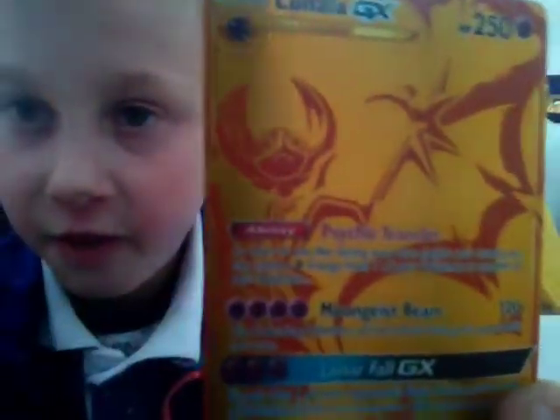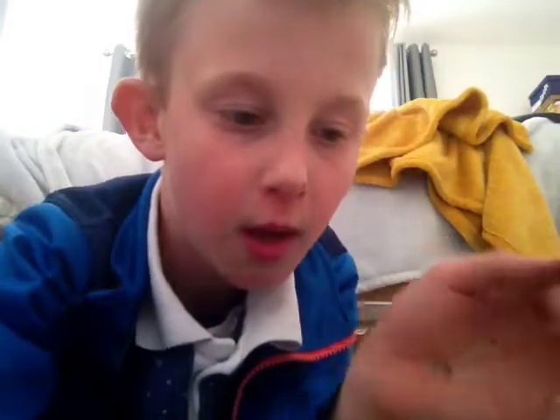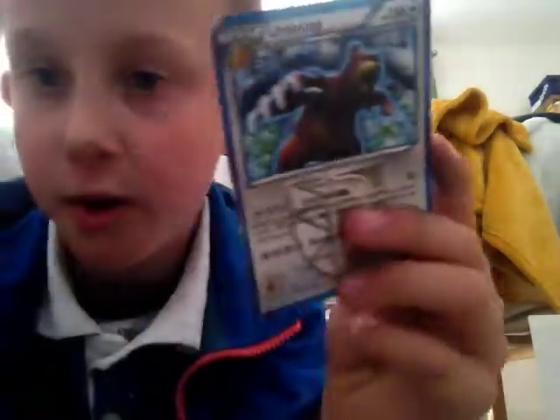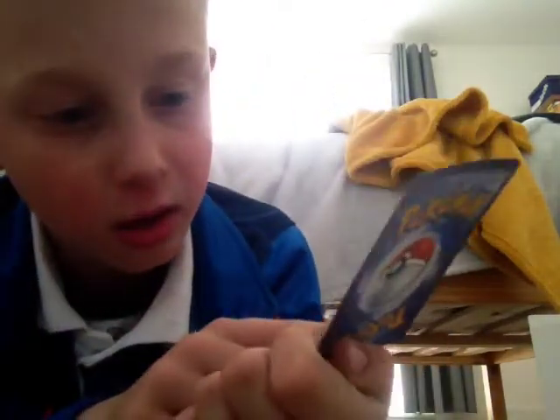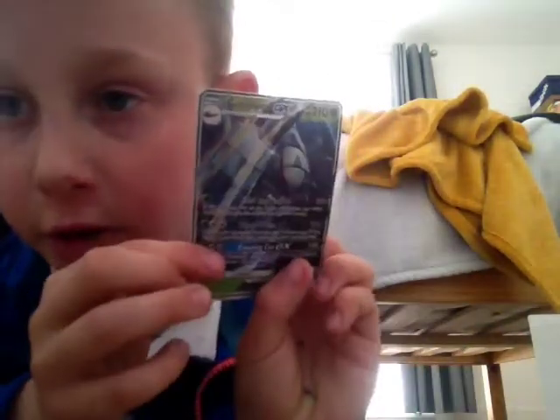Moving on to Golden Lunala — 250 HP. Moongeist Beam is 120 damage. Then we've got a Rainbow Rare — Shadow Chant does plus 30. Drampa does 180 and 20 plus 80. Golisopod is 210 HP and does 30, 100, and 150 damage.